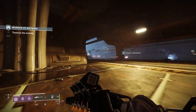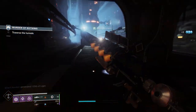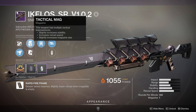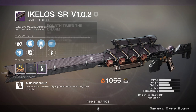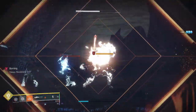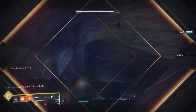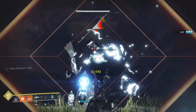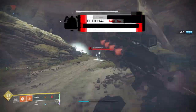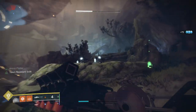Let's talk about that aforementioned god roll, because there's actually some debate over what you really want in it. Most importantly, you're going to want Fourth Times the Charm. What this perk does is, after four rapid precision hits, you get two rounds back in your magazine, and this lets you just go off with this weapon. It makes a seven-round magazine with an extended mag perk into 11 shots. This can also spawn with Triple Tap, which gives you one round back after landing three rapid precision hits. But with seven rounds, Triple Tap is only going to get you 10 rounds in total, and generally Fourth Times the Charm works better on the god roll. Triple Tap is certainly not a bad perk, and it's a great consolation prize if you don't get the utter god roll.